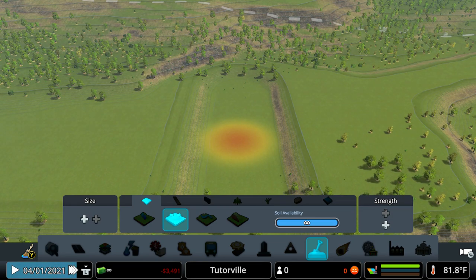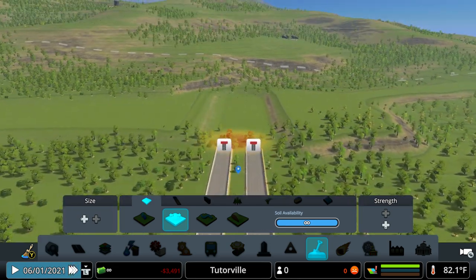Hello everyone and welcome back. I've got another tutorial for you guys — it's going to be the double trumpet interchange with sea walls and city skylines. What I like to do is start out with this nice canal.